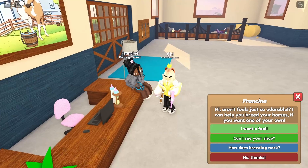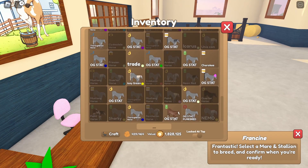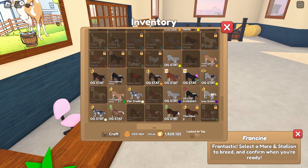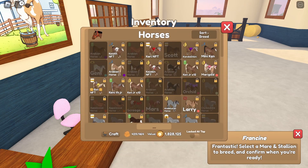I already have most of my OG stat TBs labeled. Everything is loaded — let me sort by breed quickly. Here are all my TBs; some of them are OG stats, some of them are not. These are all the girls. I think it's only fitting that we start with a Ken TB that has OG stats, and we're gonna pick a different horse to make things more interesting.